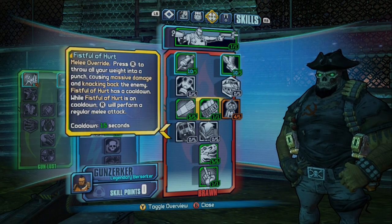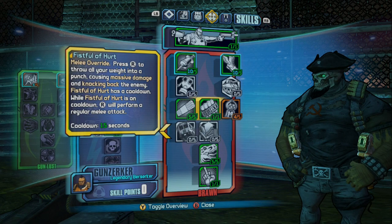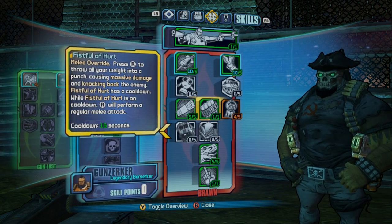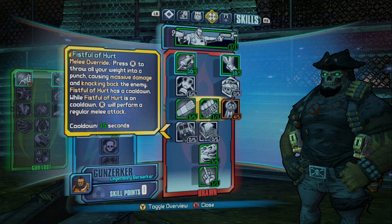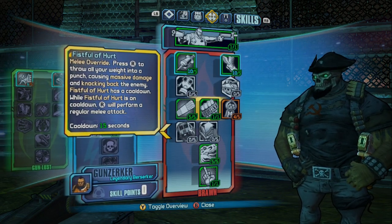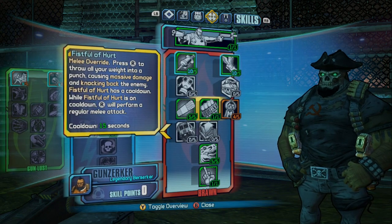Moving down from there we have Fistful of Hurt, and this is really the core skill you need for this fight because this fight is largely about positioning. Fistful of Hurt is really going to help with getting G right where you need him — into those acid pools. You can also do this with Converge on Phaselock with the Siren, basically Phaselock a worm right before it dies and it'll yank him over. You could use the Deception clone with Zer0, or the turret with the Commando and those will both taunt G over to the appropriate spot. Alternatively you could always just use a singularity grenade — that's the universal get-somebody-where-you-need-them option. I find Fistful of Hurt is an excellent choice to get the job done, which is why I'm going with it.